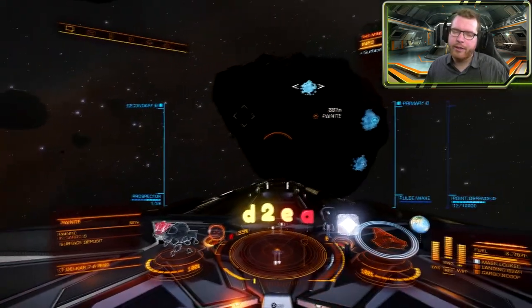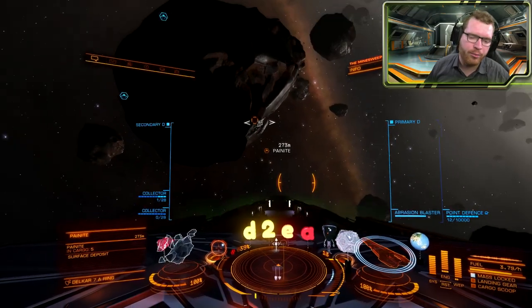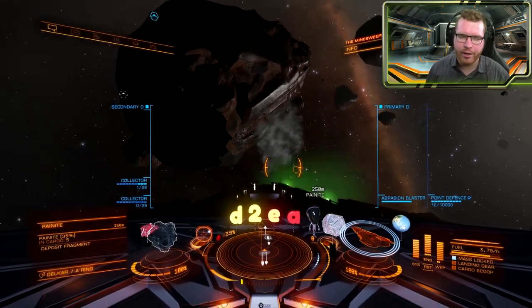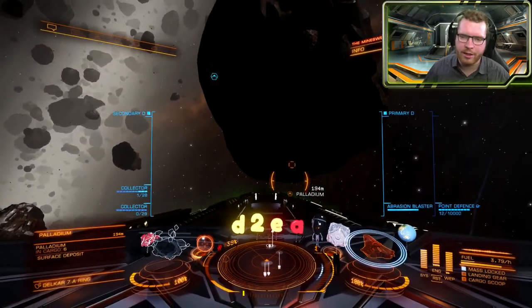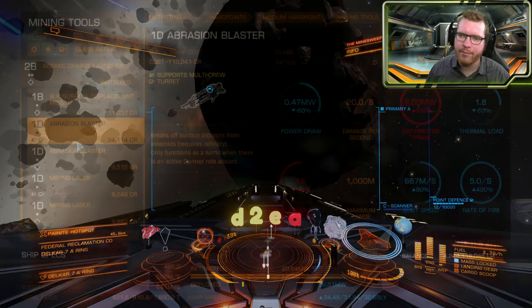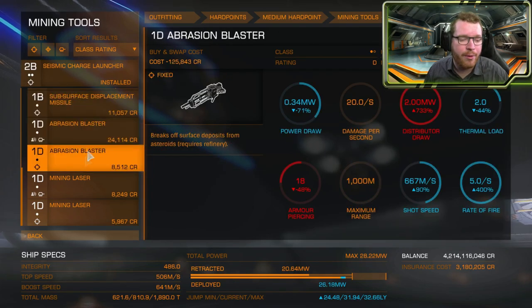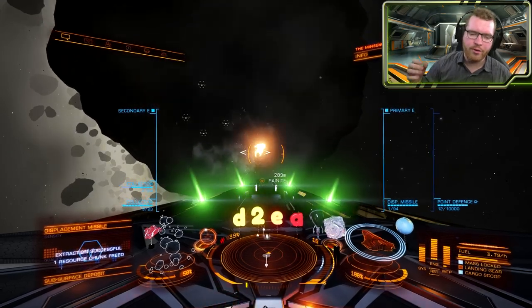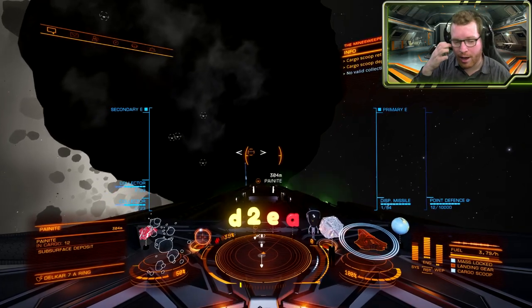With the 3.3 patch we also have new deposit types. Surface deposits are chunks lodged on the surface of asteroids, and you use abrasion blasters — available in fixed and turreted — to shoot those fragments off. These surface fragments often have a much higher percentage of materials; for example, while a normal fragment might yield 10% painite, surface deposits can go up into the 80s percent. Then there are subsurface deposits, basically channels or deposits just below the surface. You fire displacement missiles into the cracks, go through a small minigame, and it spurs out multiple fragments per subsurface deposit.